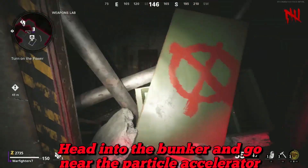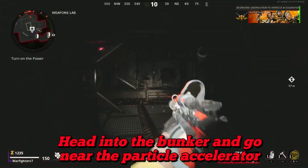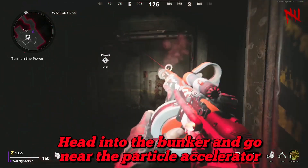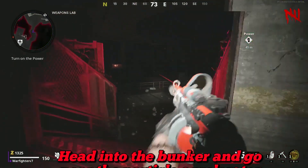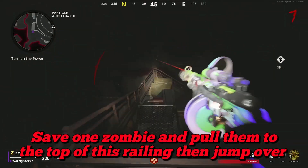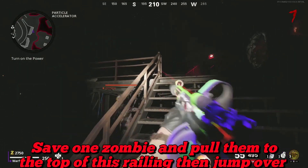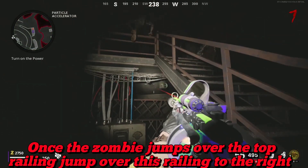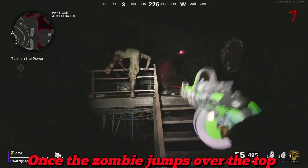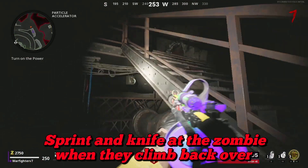To do this glitch, you want to go to this exact location in the Particle Accelerator. Keep one zombie — save one zombie and pull them right on this railing, then jump over the railing. Once the zombie jumps over the top railing, jump over this railing to your right, and when the zombie climbs back over, you're ready for the next step.